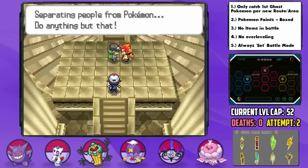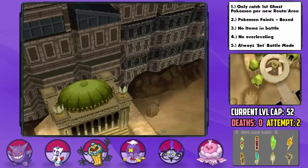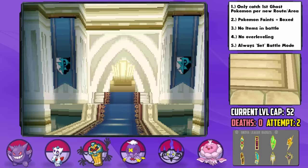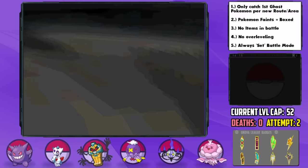N goes even crazier than normal here, tells the champion of the region he's lost and not to speak, then somehow summons a giant castle from underground. The gym leaders come to the rescue against the sages — one of the most epic scenes in any Pokemon game — and we make it to the top where N is going wild with legendaries again. We're forced to catch Reshiram, but I leave him in the box. I think I've prepared the best I can for this, so let's give it a try.